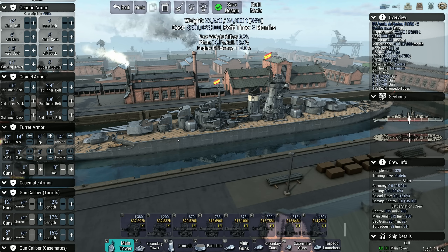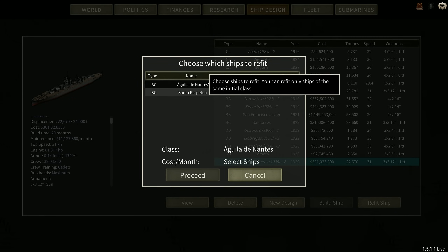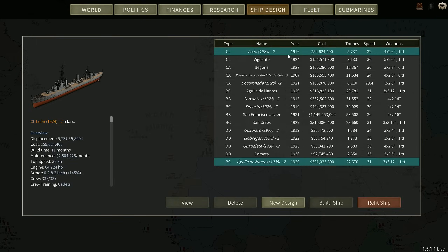We could push speed, or we could push armor, because one of the problems these ships ran into was taking hits from battleships. But they are pretty well armored to be honest. I'm tempted to just leave the 6% weight on the table for radar and future upgrades — there's nothing we really need to put on them right now. Let's save this and see what happens when we try and refit them. I only get the Aguila and the Santa Perpetua — so I'm going to do the exact same refit on the Sanceras and get those refitting.